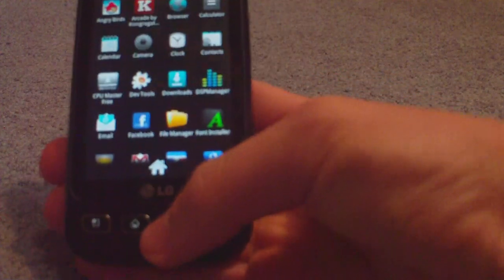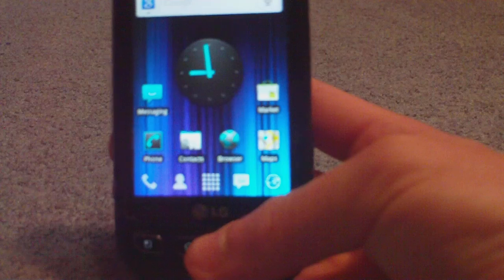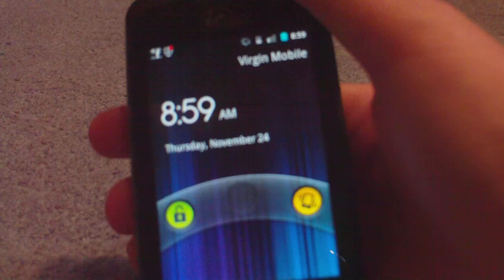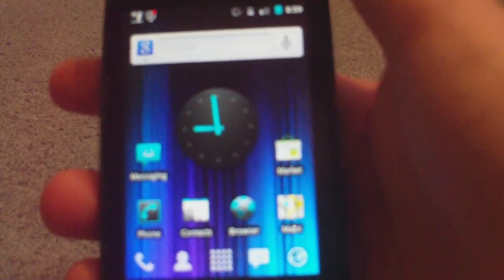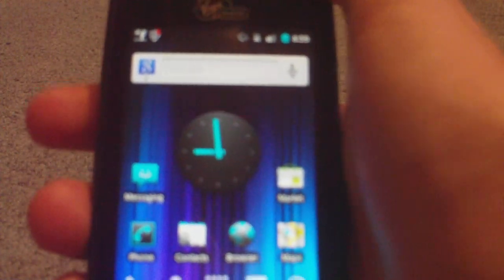I do have a font changer too, and right now it is actually a different font. I'm not sure if you can notice it in the lock screen, but it's a little bit different in the clock. And that's another thing I want to point out — the lock button animation that comes standard in Gingerbread, so this is official Gingerbread.